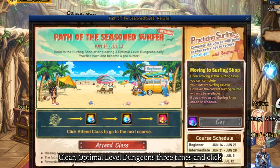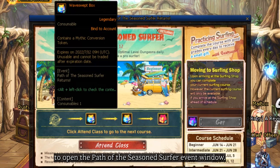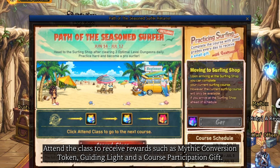Clear optimal level dungeons 3 times and click the icon above the fatigue point bar to open the Path of the Season Surfer event window. Attend the class to receive rewards such as mythic conversion token, guiding light, and a course participation gift.